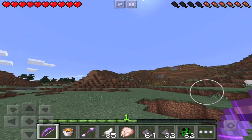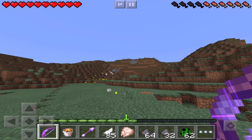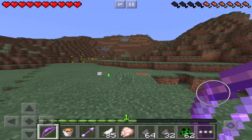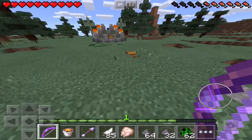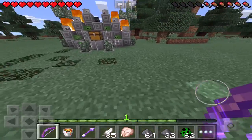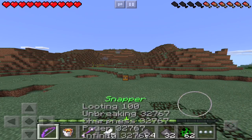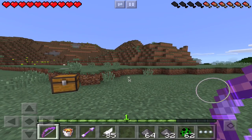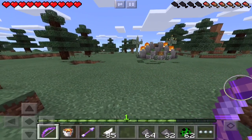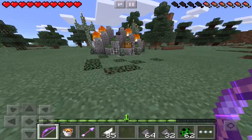Another thing that makes it amazing is it has Power, which allows you to shoot animals with the arrow and kill them instantly. All these enchantments have 32,767 levels, except for Looting — if you were to do that with Looting you would have extreme lag. Do not do it with Looting; only give Looting about a hundred or so. The last thing this bow has is Infinity, which allows you to shoot unlimited arrows — you just need one arrow and never need any more.